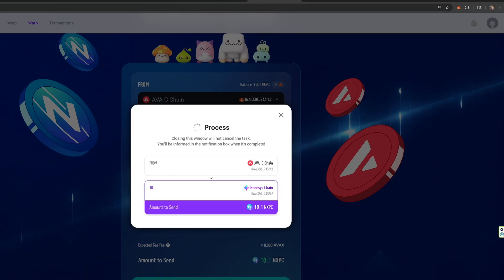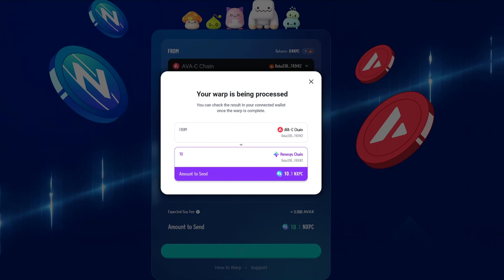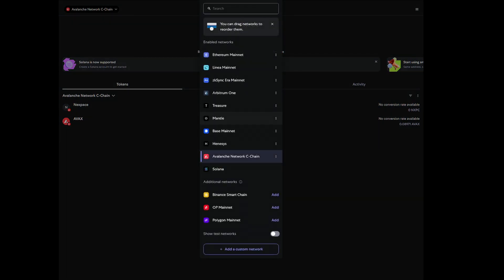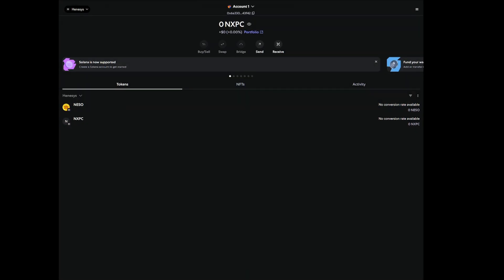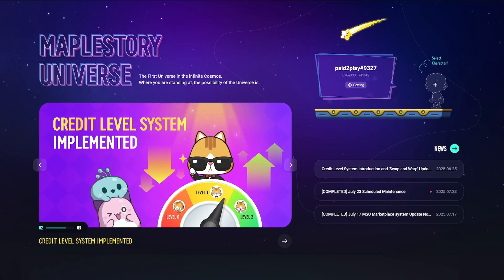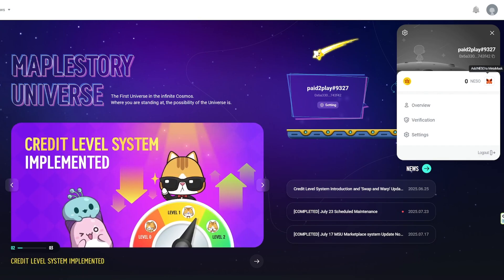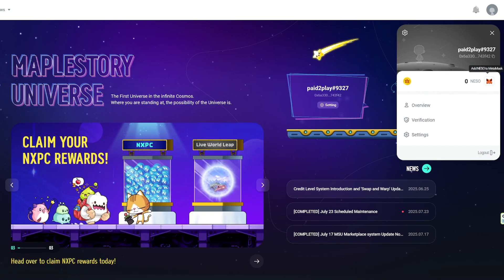Once you get the confirmation from the MetaMask notification, everything should be going smoothly. Now that the Avalanche C-chain shows none, we're going to swap to the Hennessy chain. You can see I now have the 10 NXPC. To add the Hennessy chain to MetaMask is very simple too — you come to your profile, click on this, and it should add the entire blockchain to your MetaMask.